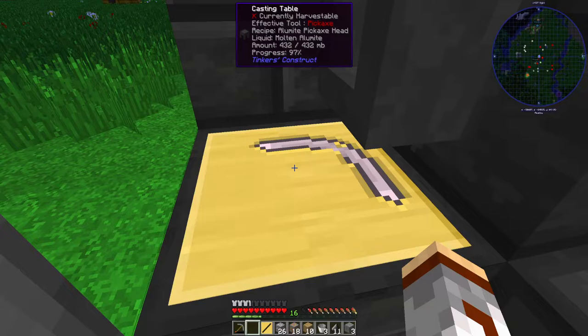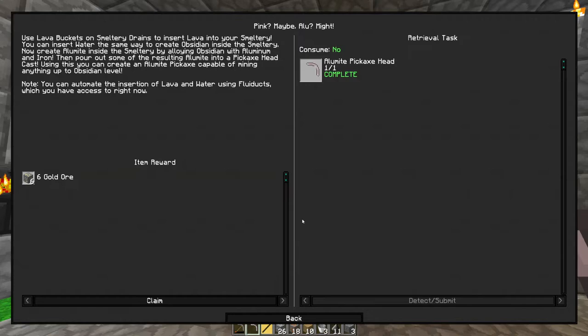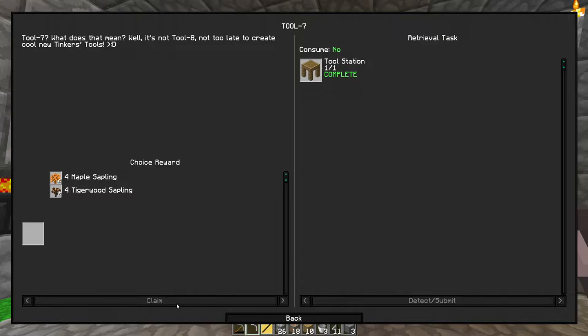You can automate the insertion of lava and water using fluid ducts, which you have access to right now. Tool Seven — 'not tool eight, not too late to create' — I don't get the joke.